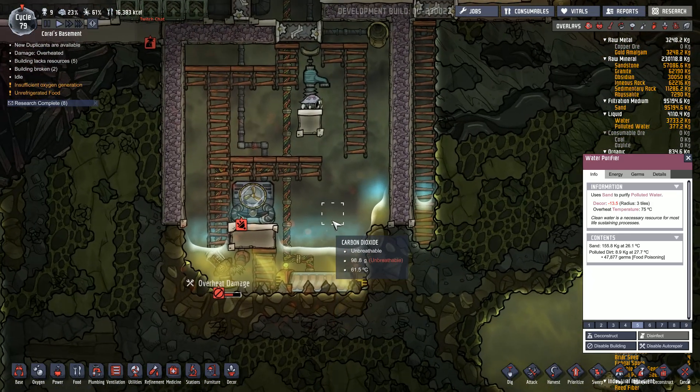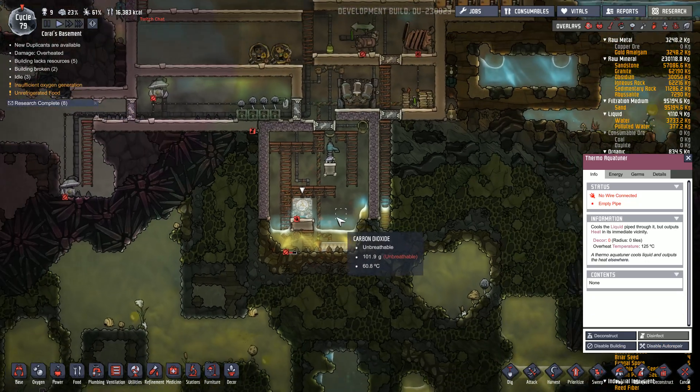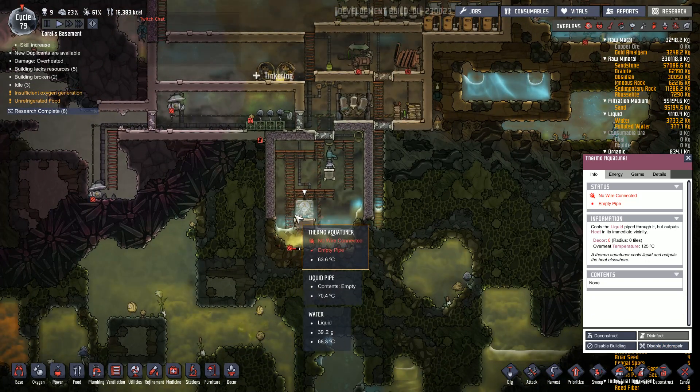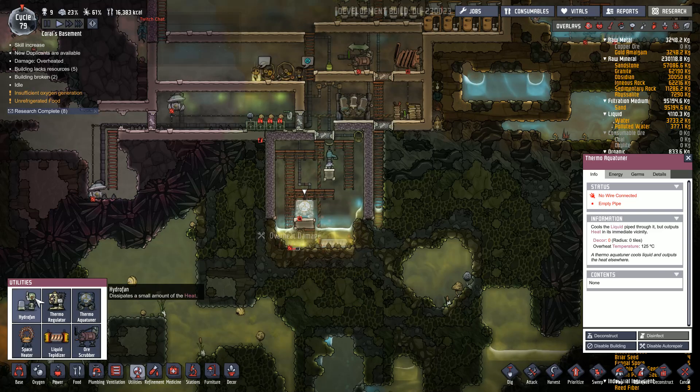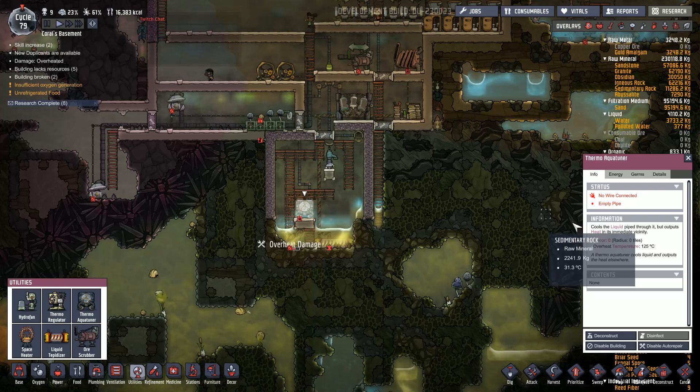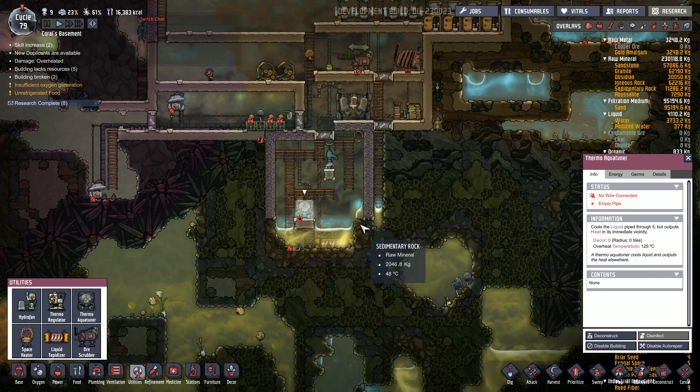The third machine — which I said is optional — is called the Thermal Aquatuner. It's also under Utilities. The reason it's optional is because it only cools down liquids through the pipe.